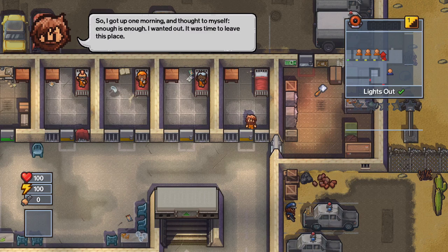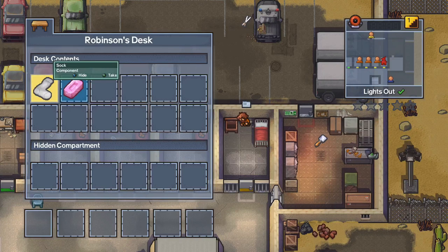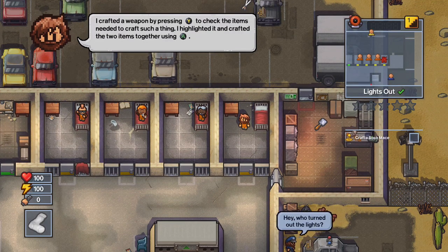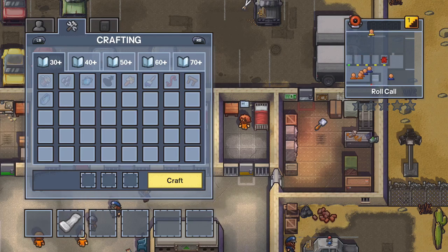The way this tutorial works is Robinson is at the upper left, walking you through everything you need to do. The first thing you'll do is highlight the desk and take all of the items out of it. Then press Y and put the two items together by pressing A on each of them to equip them. We'll do that with the sock and the soap, then go up to the craft option and combine those together to make a sock mace.